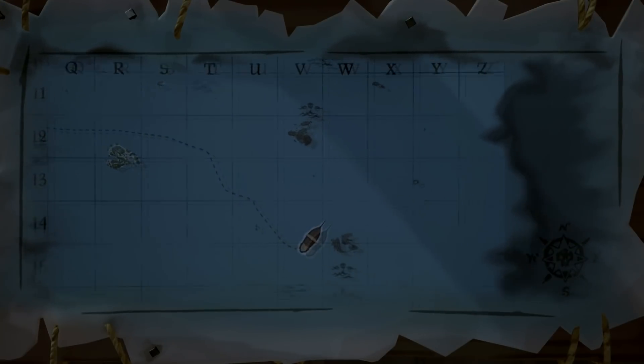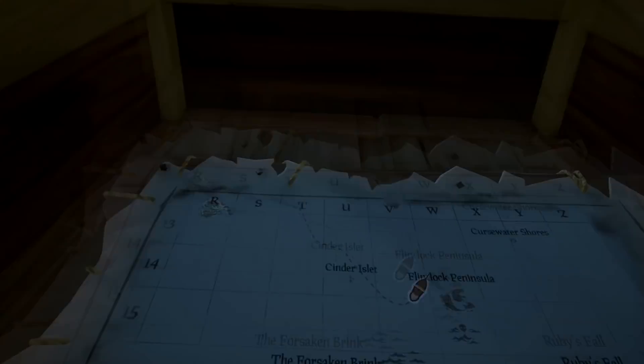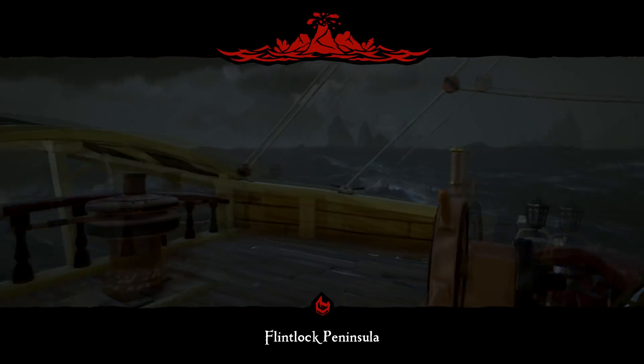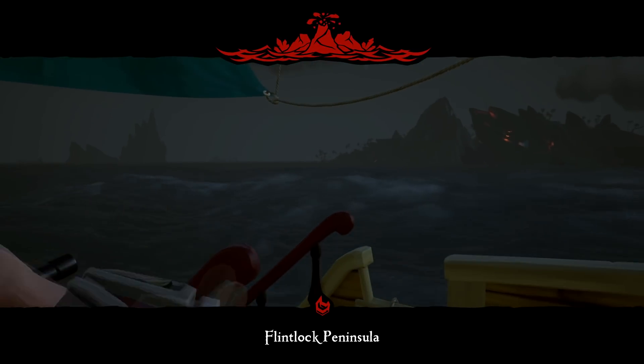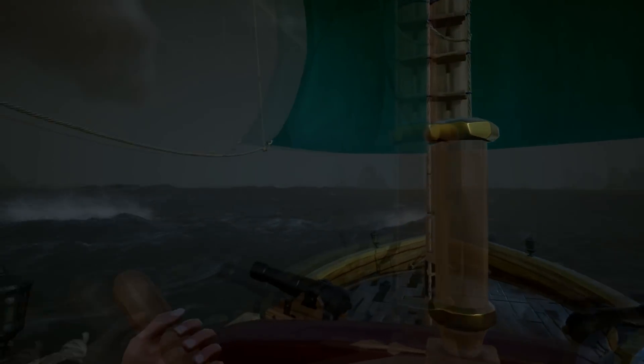They have some new bilge rat adventure titles. Earn two new unique titles introduced in the first two weeks of Forsaken Shores and equip them straight away from the vanity chest. You will be a Devil's Cartographer or a Master Devil's Voyager. Additional titles are coming later in the Forsaken Shores campaign.